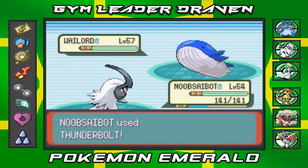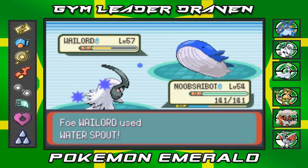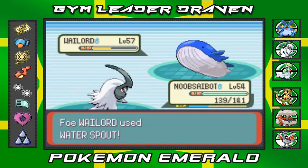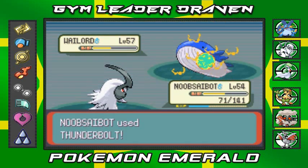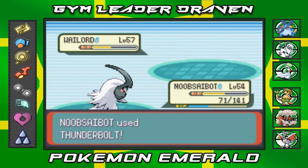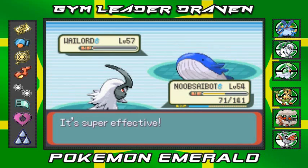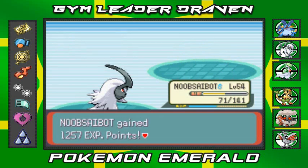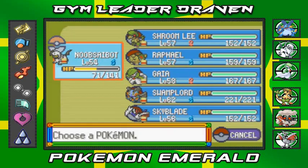Here we go — Thunderbolt for the win! I equipped Noob Saibot with a Magnet, so hopefully it'll give him an extra boost. Wailord is a very beefy Pokémon and it just used Water Spout — wow! That's kind of like Hyper Beam, so it does a good chunk of damage but requires a recharge turn. And Wailord is defeated — look at that! Noob Saibot is kicking some butt.